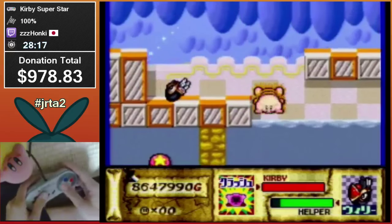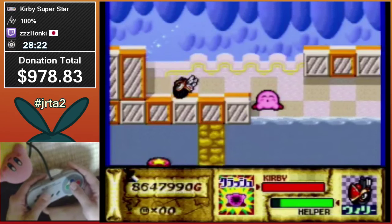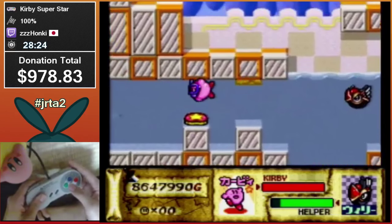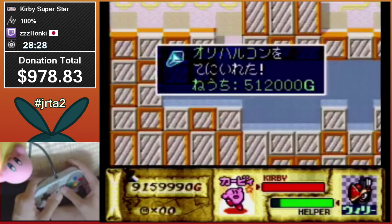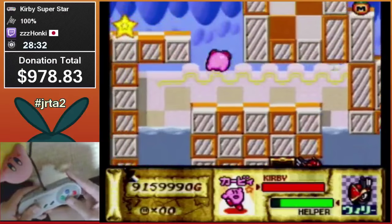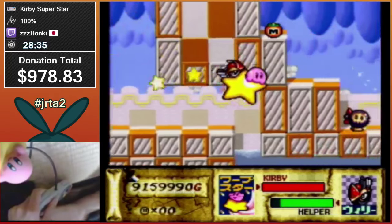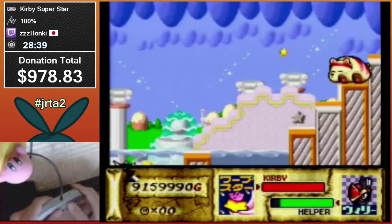Gotta grab Crash to hit this switch through the wall — I'm pretty sure this is intended; I know it looks really goofy. I don't know how else you're gonna get it — they put it right there. Let's do this massive explosion screen.